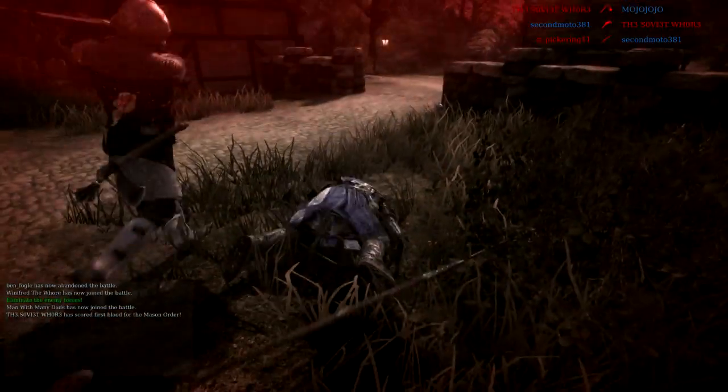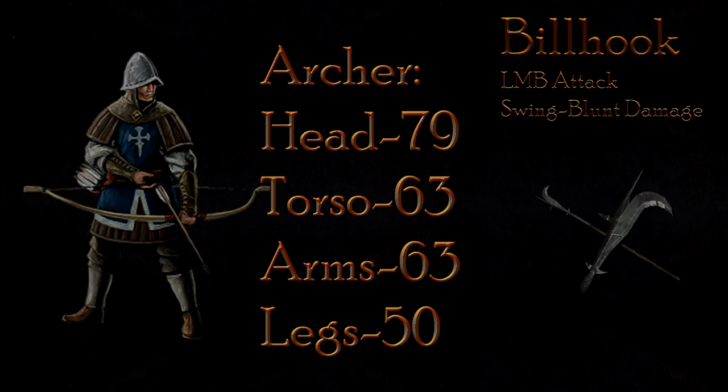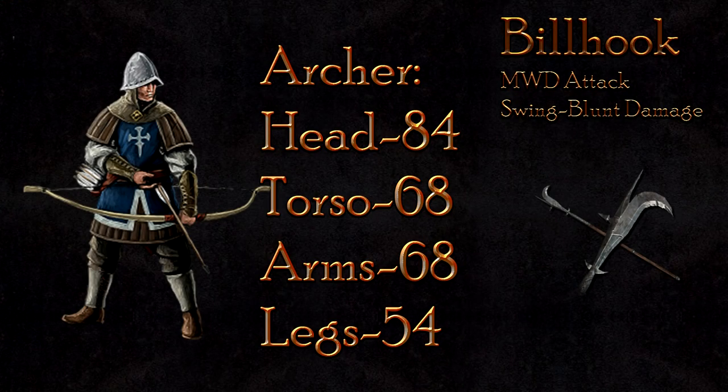The billhook deals the peculiar swing blunt damage in the LMB attack. Against the archer, this will do 79 damage to the head, 63 to the body, and 50 to the legs. The mouse wheel down attack also deals swing blunt damage, but with a little more potency, at 84 damage to the head, 68 to the body, and 54 to the legs. The billhook would again kill in two hits.